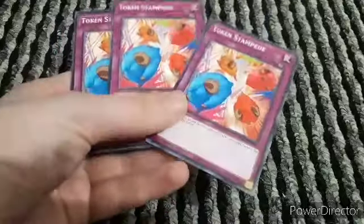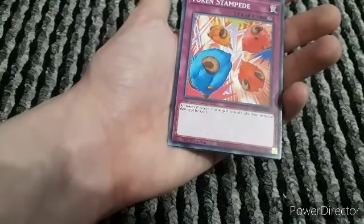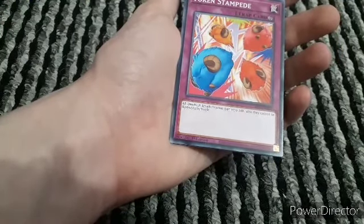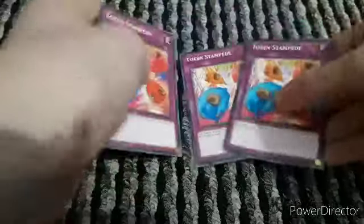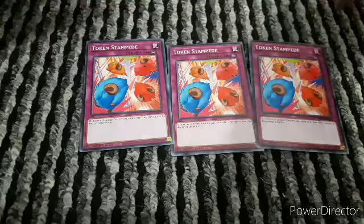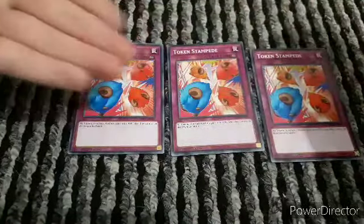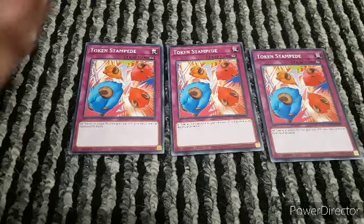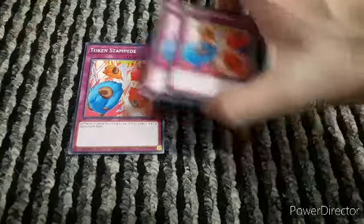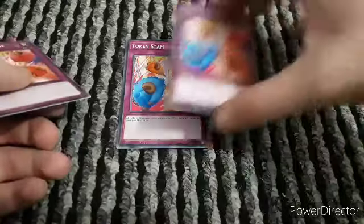The next card is for the tokens - Token Stampede, a continuous trap, and I've got three copies just in case. What it does for the tokens is not bad: all tokens in attack position gain 1000 attack, and also they cannot be destroyed by battle. This helps a lot for Mecha Phantom Beasts because their tokens have zero attack and defense. Let's say you've got nothing but tokens out and your opponent has monsters with 2300 attack - with three tokens that's 1000 each. Even if they've got a powerful monster, these can't be destroyed by battle. Imagine having two Token Stampedes plus the tokens out - you've got a decent defense already.